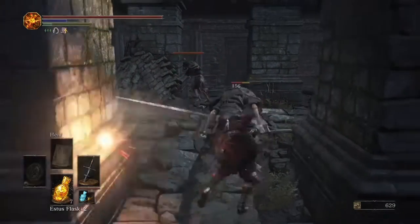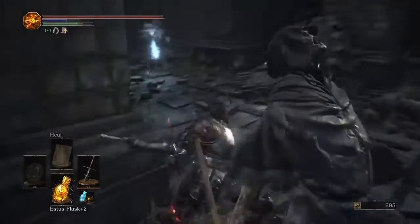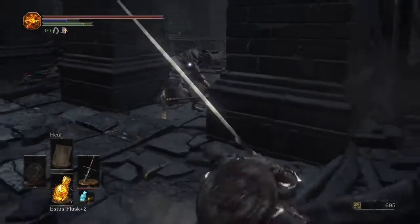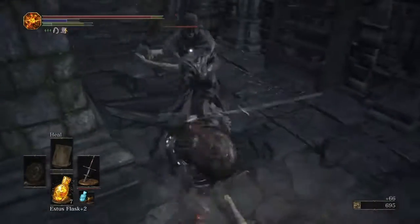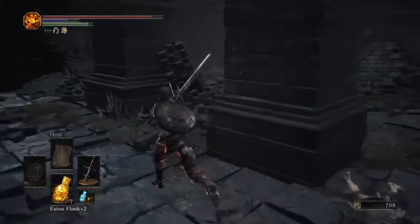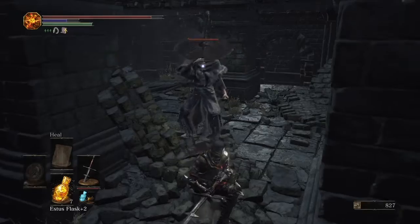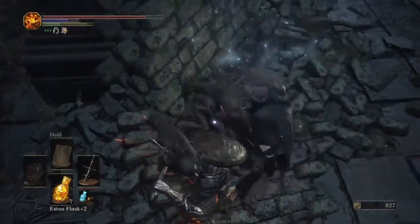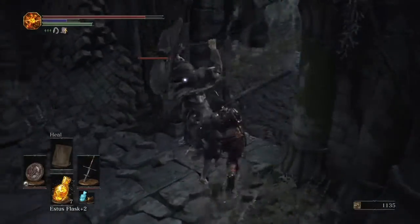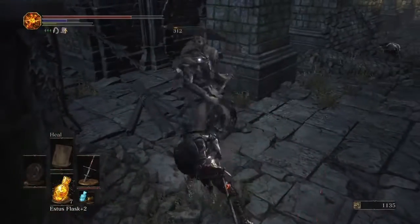You just want to kill these enemies right over here and get rid of these guys. Or you can just run through if you want, but I choose to kill them. There will be this mage guy — you're going to want to take care of him. These guys are actually pretty strong if you don't have much health. Just get rid of them like usual.